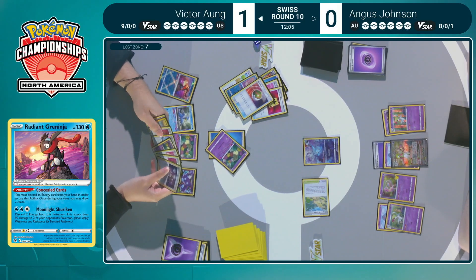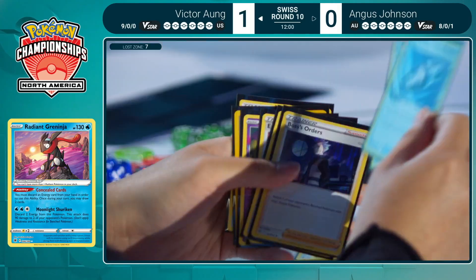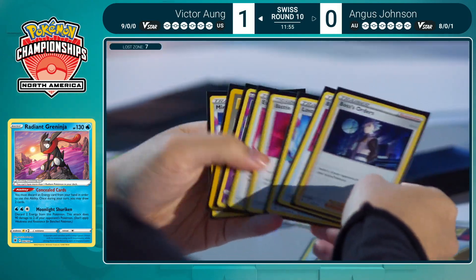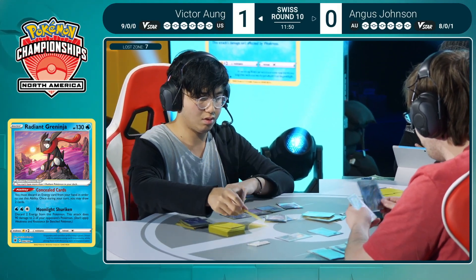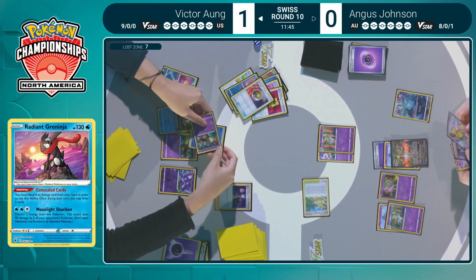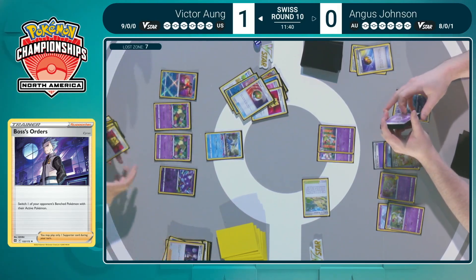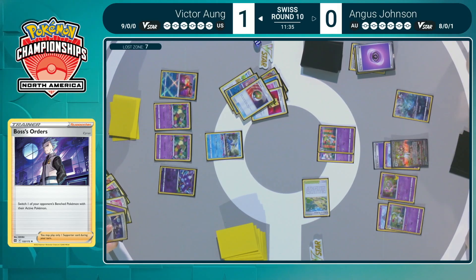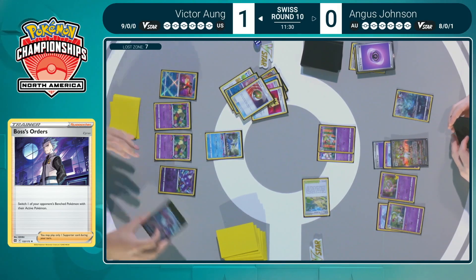Victor has the Escape Rope to bring up the Comfey. With that energy, Flower Selecting gets rid of Battle VIP Pass — and with that, seven in the Lost Zone means Mirage Gate is a possibility. But again, all the energy is basically accounted for in the Lost Zone, prizes, and hand. That's the risk you run with such a low energy count — eight energy in this Lost Zone Box deck. It's skirting the line. Boss's Orders brings up the Curlia, taking another easy knockout with Cramorant, leaving Angus with a lot to do to claw back.